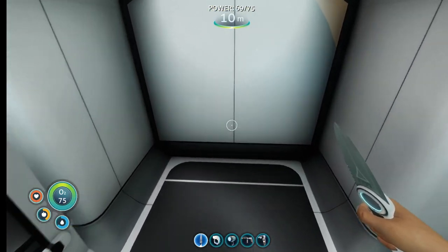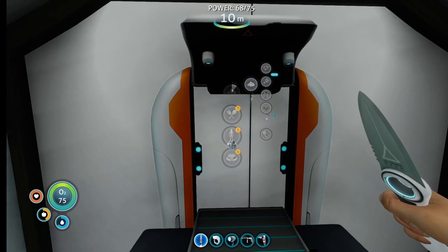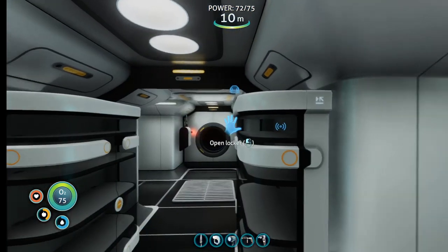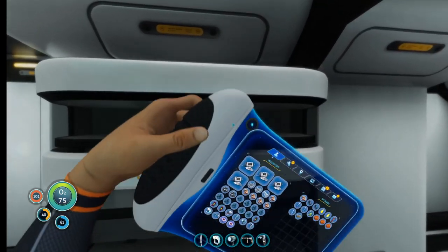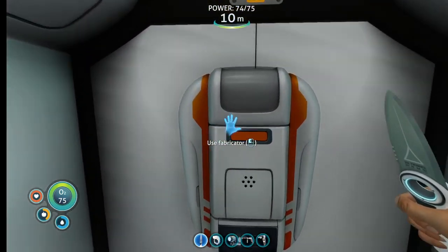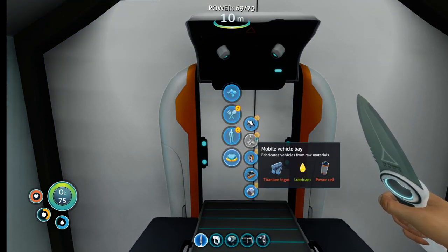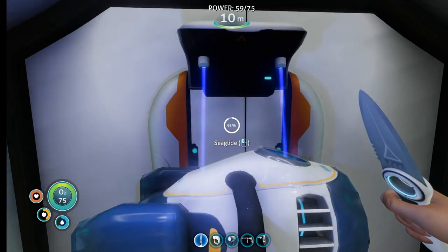Now I have a lot of space in here. I don't have enough for what I want to do - we need a battery. And I need lubricant - sea glide requires lubricant, copper wire, and a battery. They want you to have everything. We have a battery... and there's our sea glide! The most important early upgrade that we can get.